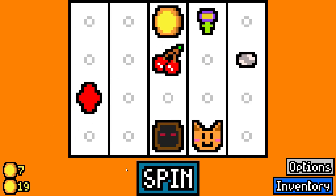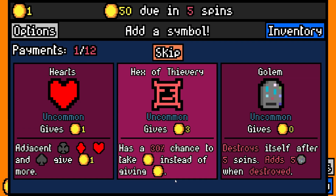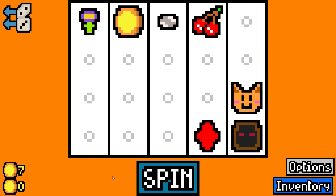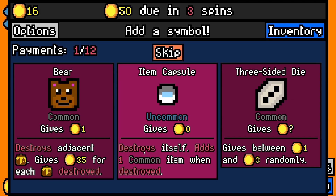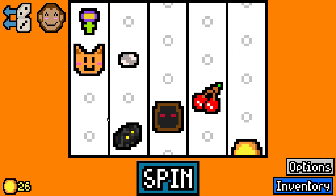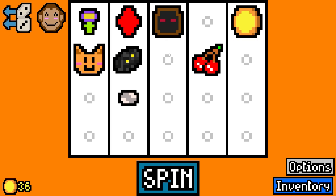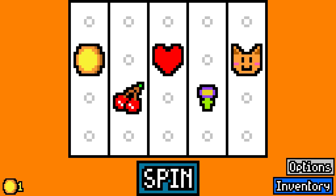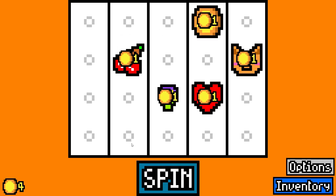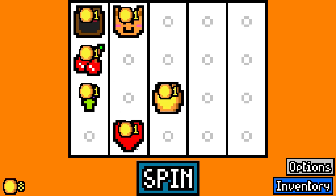Cultist! We got the cultist — we just didn't get any other cultists. Skip the crab. There's one cultist, there's another cultist. Come on, more.